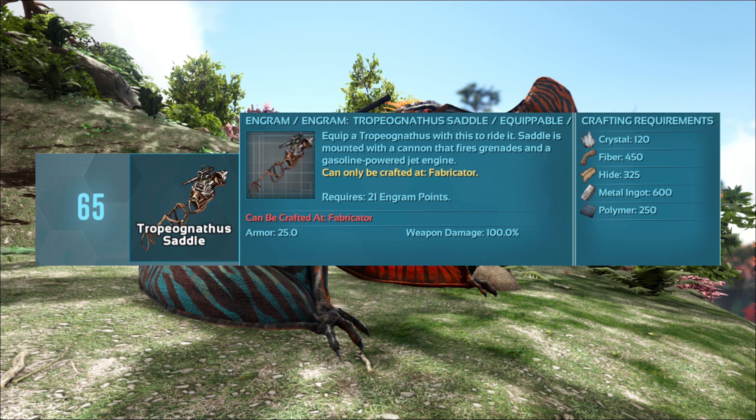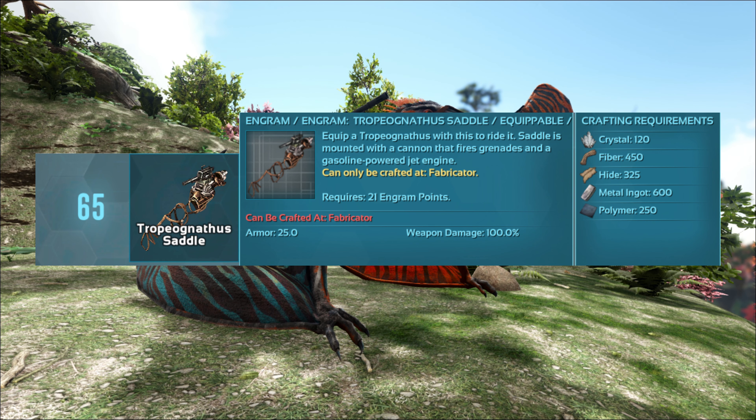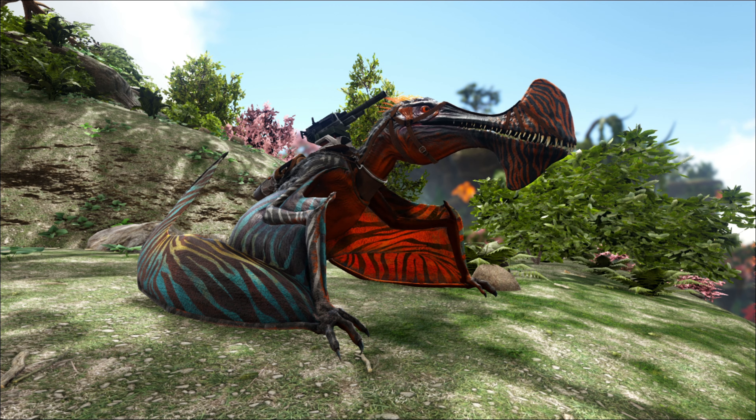The Tropa saddle requirement is level 65 — it's a little bit pricey but not really. It costs 120 Crystal, 455 or 325 Hide, 600 Metal Ingots, and 250 Polymer.